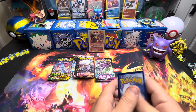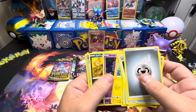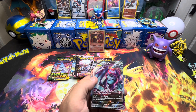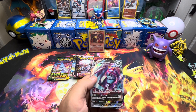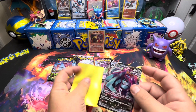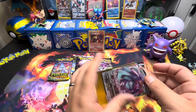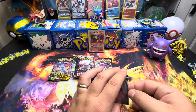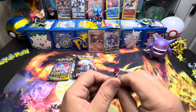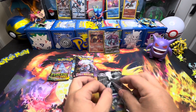Looks like we got something poking out the top of this Chilling Reign pack — maybe we can pull a banger. And the Metagross VMAX! I believe this is like the third time we have pulled this card. I got some regular sleeves around here that we will sleeve that up with — not going to put it in a penny sleeve but we will sleeve Metagross up to keep him safe. I do think this is like the third one of these we have pulled.